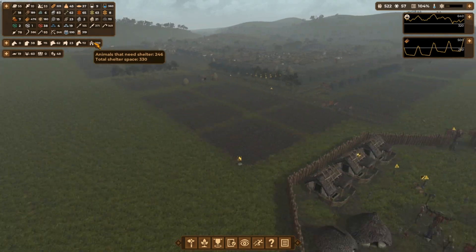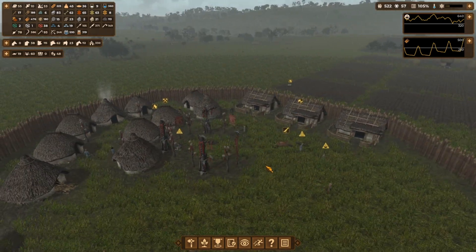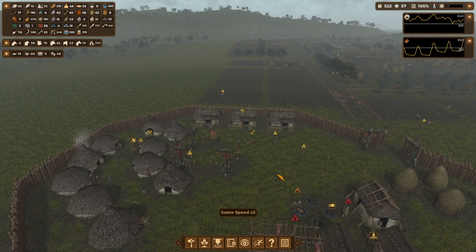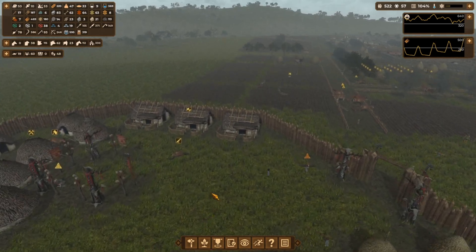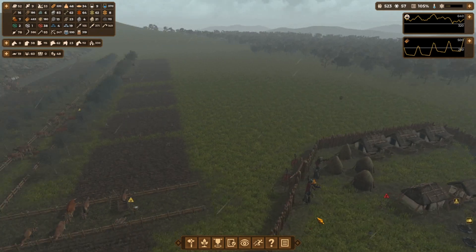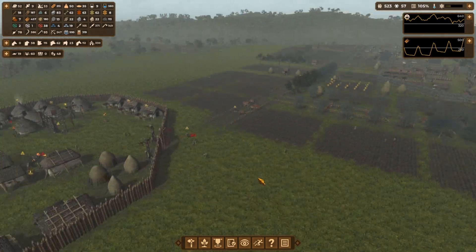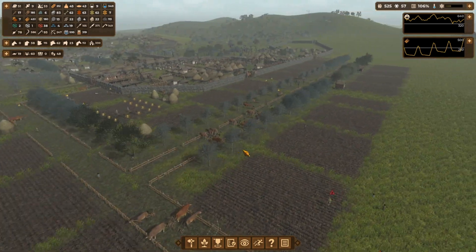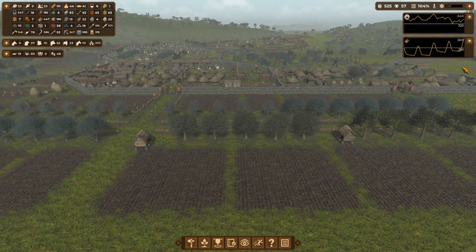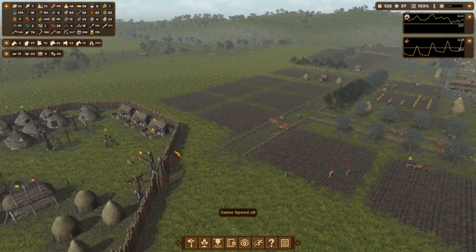We've got our animal shelters built so we've got spare room for like an extra 100 animals, which is good. We'd have some disease on our cattle, unfortunately — but these things happen. What can we do about it? Not a lot. Things are looking pretty good for us. I'm wondering if it's time for us to put these additional fields in, or do we let it go on a little bit? We didn't have a massive harvest last year because people were building houses during the winter. So let's speed it up and get these crops planted.